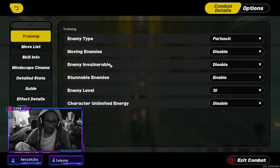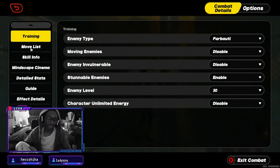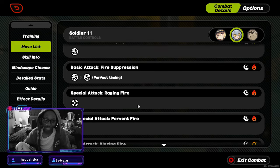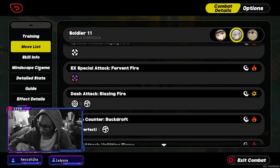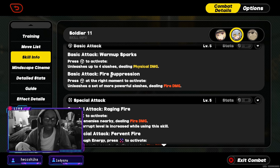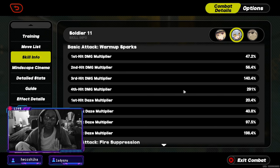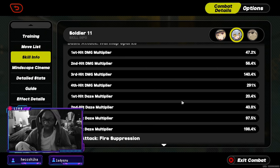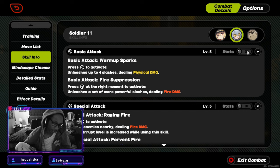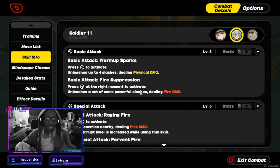I'm going to set it to the training dummy at level 30 — the normal thing we do — and disable moving enemies. We're going to look at Soldier 11's basic stats. You can look through her basic attacks, but I feel like what really tells you how to play these characters is the skill info, because it shows you how many attacks, what they do, and lets you turn on stats to see the actual damage numbers.